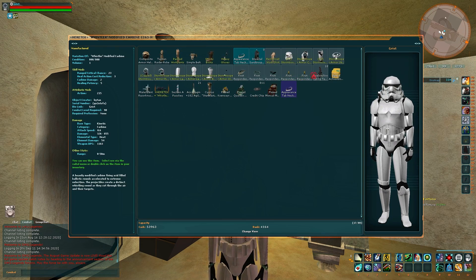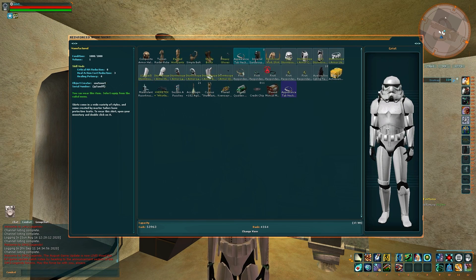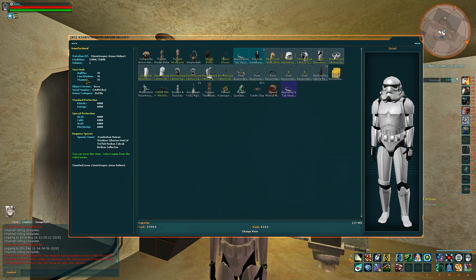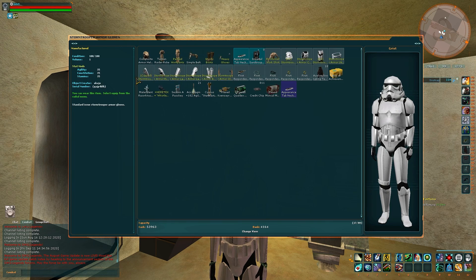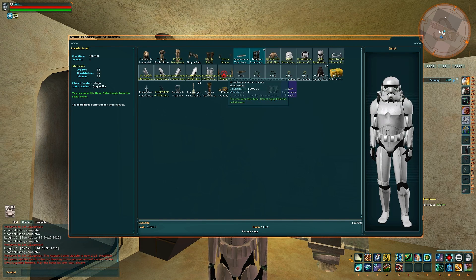So breastplate, weapon, and shirt should have your exotics, which are usually class specific skills. On every other piece of armour or clothing, you want some stats slotted. On the helmet, for instance, these are what are called your 35s. On every piece you want the base stats — precision, strength, agility, constitution — and you're stacking those. Generally you'll want to choose the ones most important to your class. So that's armour and clothes.